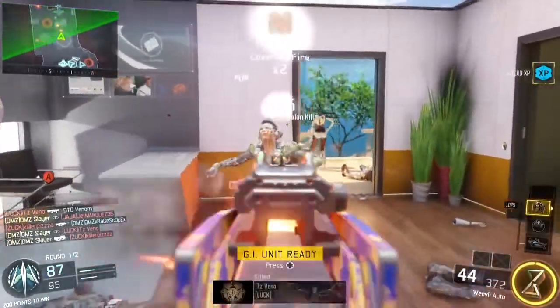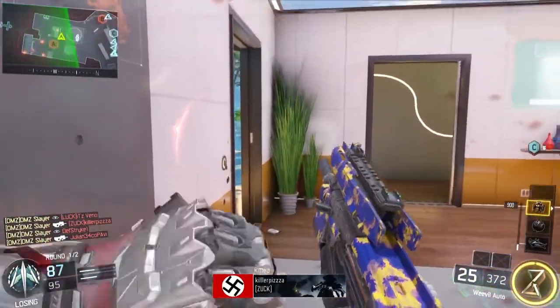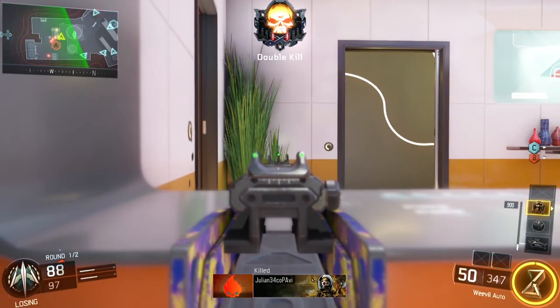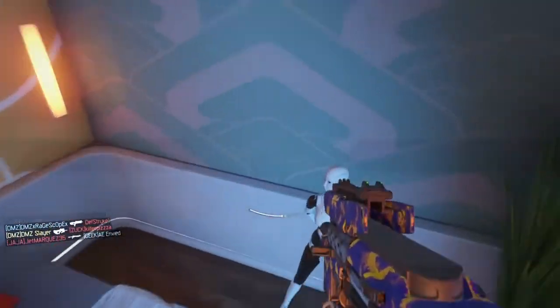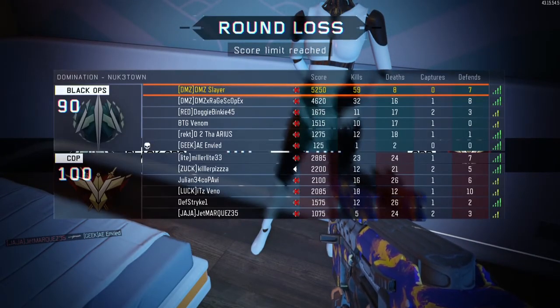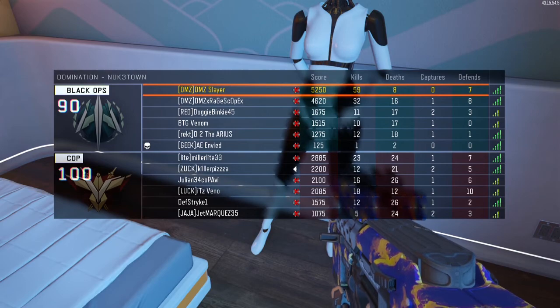I'm only level four on the Weevil — that proves how much I use it. Still have my Talon. I'm keeping those Wraps for the next round. But I decided to call them in. I'm just gonna be quiet for this part. Here it comes — quad feed right there. Here comes the nuclear. Two. Three kills, and before that I got four. So a total of seven kills for the nuclear.